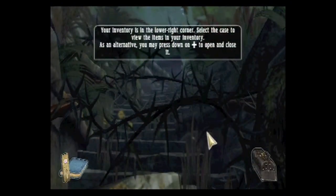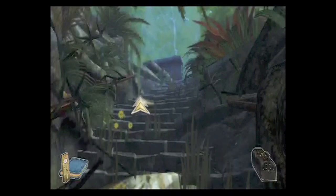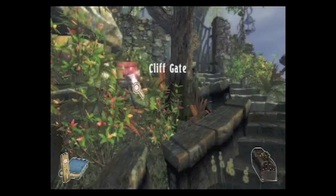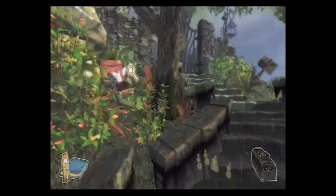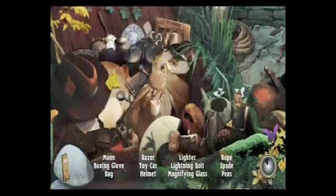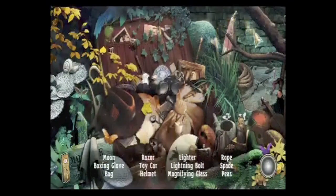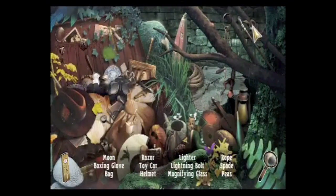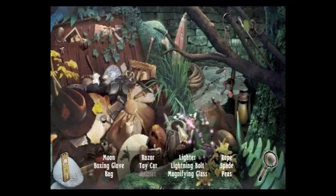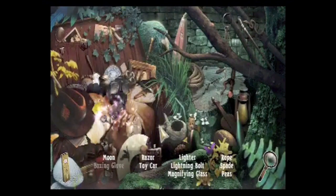The Mystery Case Files series is generally known as Hidden Object or I Spy type of games. And while all of this is evident in Mulgrave Incident, a majority of the game is a first-person point-and-click adventure. The hidden object aspect is very basic — you'll just be looking at still images and finding objects that the game asks you to find. The controls are very simplistic; all you have to do is use your Wii Remote to scroll through the image and click on the item. Some objects are hidden really well, but I never felt frustrated because of the hint system. You can use it as many times as you want — you just have to wait for your magnifying glass to recharge — and there aren't any penalties for using it.